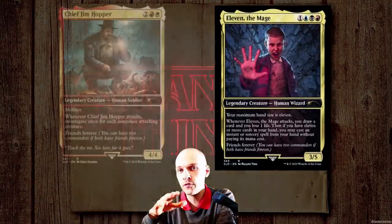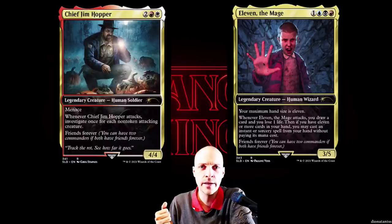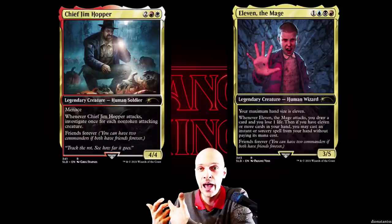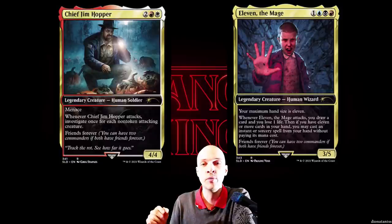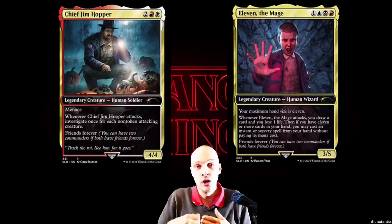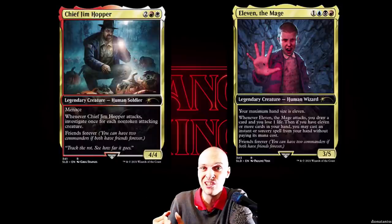You could kind of work for it. For example, you could team up with Jim Hopper, who is kind of like a stepdad for her in the story. He can investigate — basically pay two mana to draw a card — to fill your hand size with value counterspells. Then Eleven attacks and you cast your Peer. You're probably attacking with Jim Hopper as well, casting your Peer, and then you have a huge hand size with counterspells to protect your spell. With this you're basically playing four colors — everything but green.